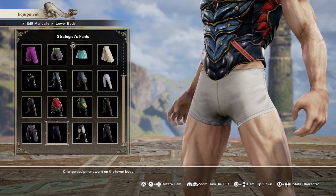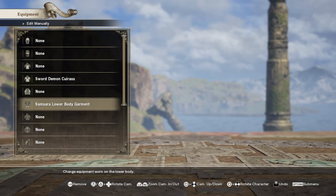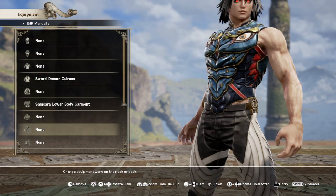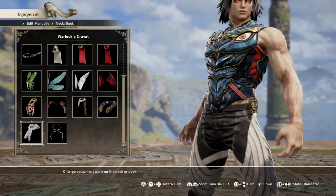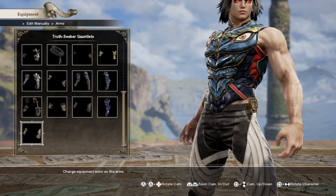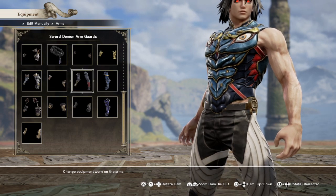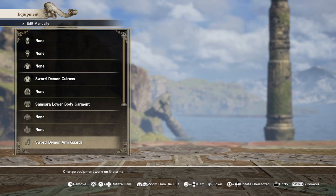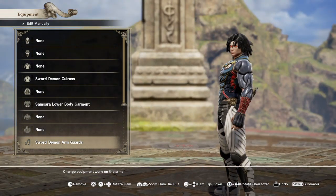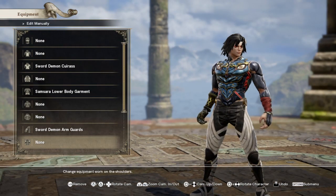I'm trying to remember what I used for pants — yeah, I used these. It's also a bit of a memory game remembering what I was doing. For the arm guards, I used the sword demon arm guards again — it fits the sleeker look I was going for.